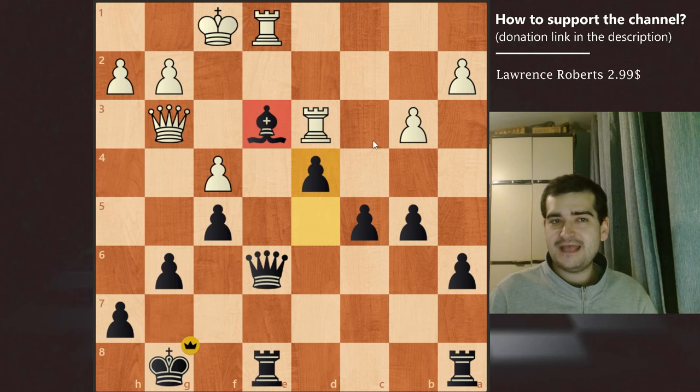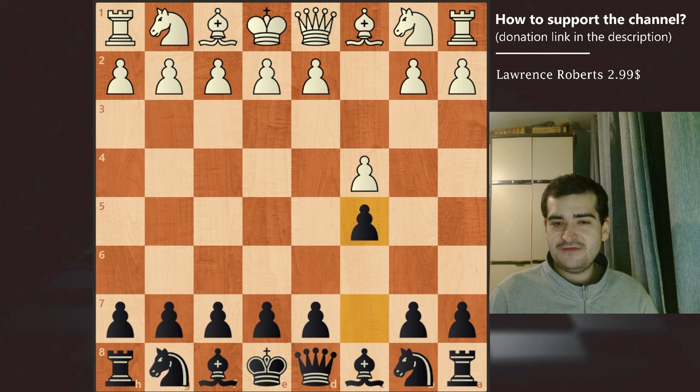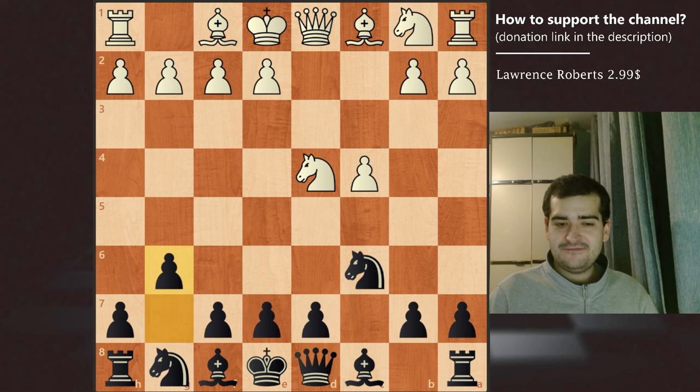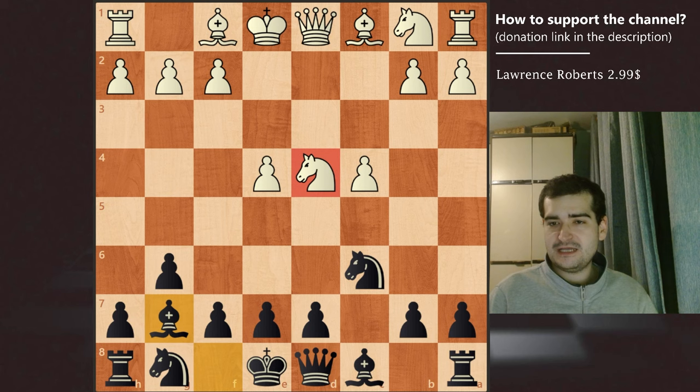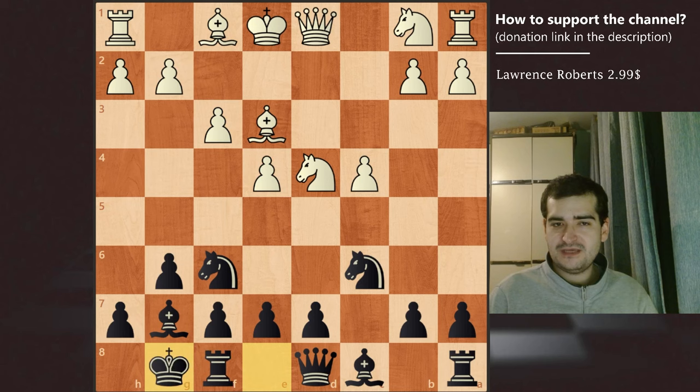Now we will look at a second game from Sultan Khan. This game Sultan Khan also played as black and it was played against William Winter in London, England in 1932. White opened the game with c4, we have c5 — English Opening. Knight f3 and knight c6, symmetrical variation. We have d4 attacking this pawn and pressuring in the center, we have a trade immediately, and after that g6 was played for black. e4 for white grabbing space in the center, bishop g7 for black. This knight is attacked and white plays Nb3 to defend it, and Nf6 developing for black.